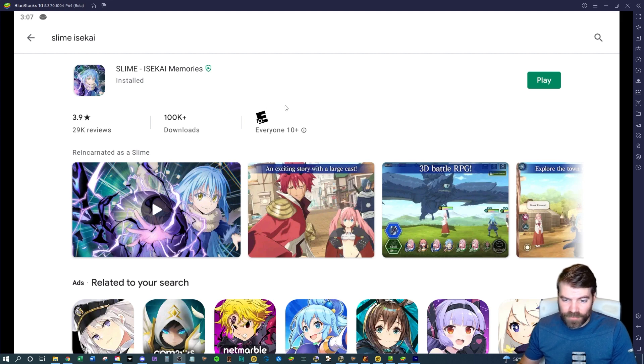I will make a re-roll guide because the very first thing you want to do is re-roll. One note: you do need to use Bluestacks 64-bit, and you need the Pi version — that's in beta. You'll only be able to find it on that; you will not be able to find it anywhere else.